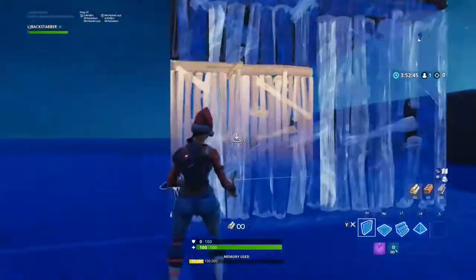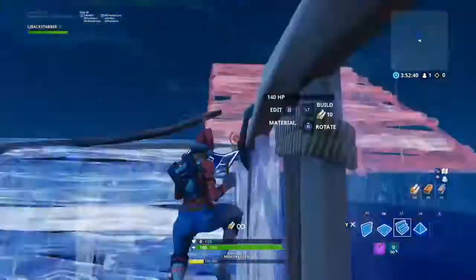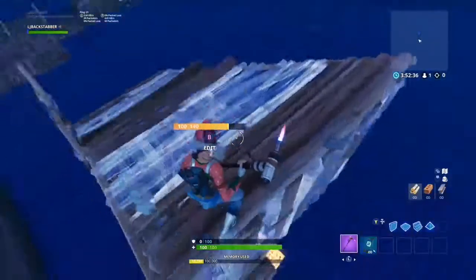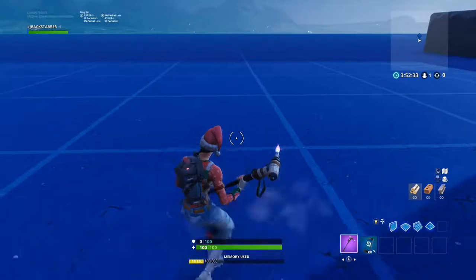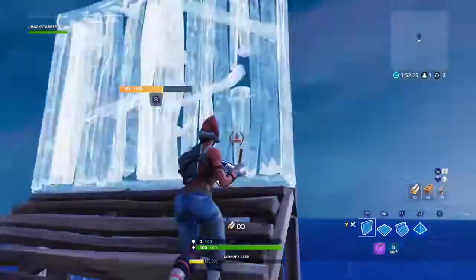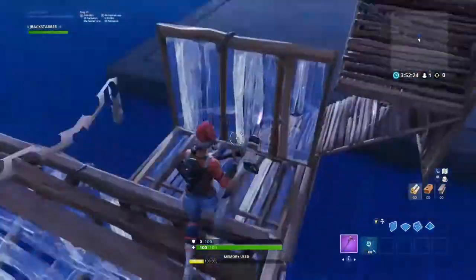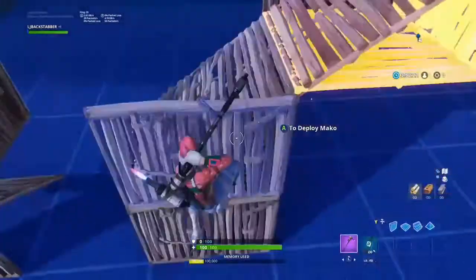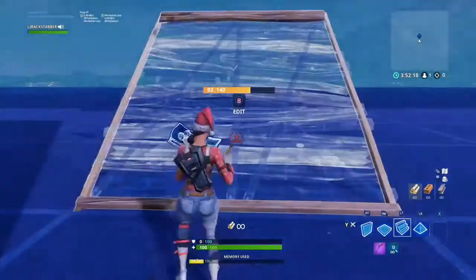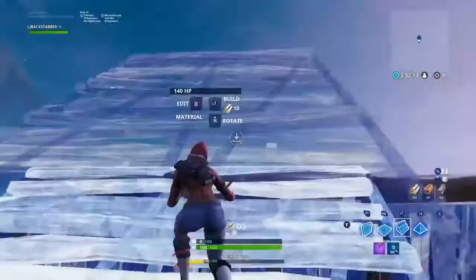The next type is intermediate — they're pretty hard. So as you're running up the ramp, you want to place two walls, the floor, and then stairs, and you have to look at an angle. Personally I find them kind of easy, but a lot of people mess them up because they're beginners.